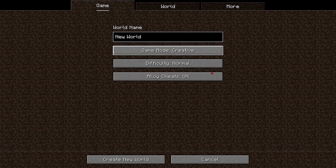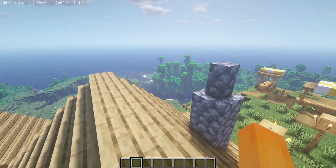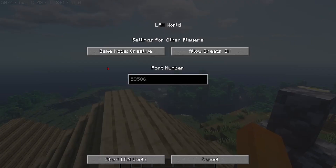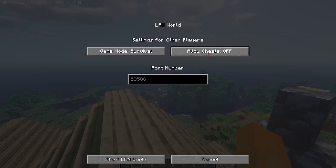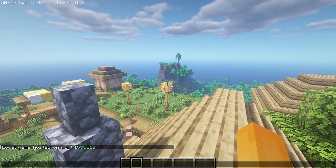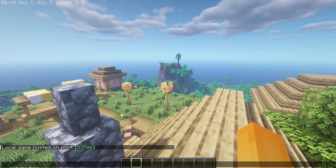I'm just going to set this to creative and load into the game. Now that I've loaded in, all I have to do is press escape to open the pause menu and click Open to LAN. You can now set the game mode and settings for whoever's joining. I'm going to put them in survival mode with cheats off and click Start LAN World. Now you can see in chat there is a five-digit number — make note of this because your friend will need it to join your game.